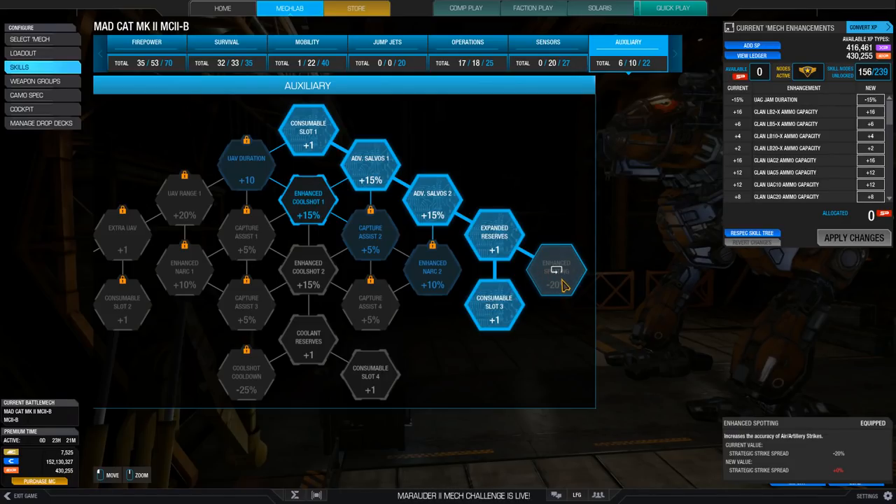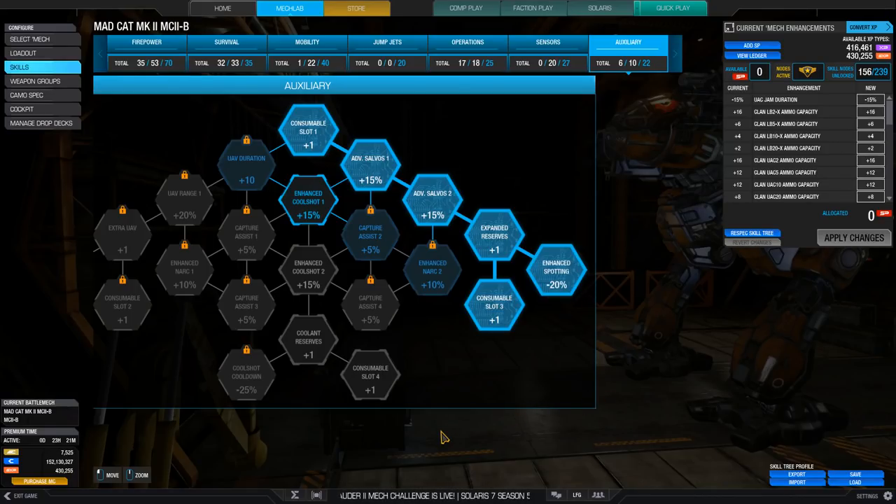I took all the strike nodes on the skill tree, but I also did test without any nodes for comparison. If I get hits with the strike, I'll let the game play out without firing any weapons and see what the results are at the end. I'll drop a second strike only if I get no hits on the first. I looked at arty strikes to start with, and because the shells drop at random locations in a circle, the results can vary.